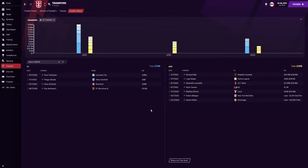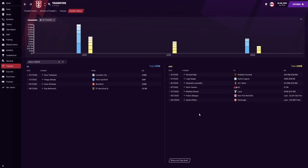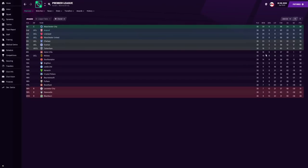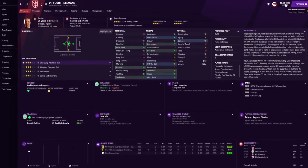Here we are at season three. I've made four signings instead of three because Matthias Olivera wanted to leave — he didn't play enough games — so I shifted him on and signed a replacement left back. We spent 79 million pounds. Signing number one is Youri Tielemans — Leicester City got relegated to the Championship, which was absolutely crazy, and he was available for 35 million pounds, a real bargain in 2022.